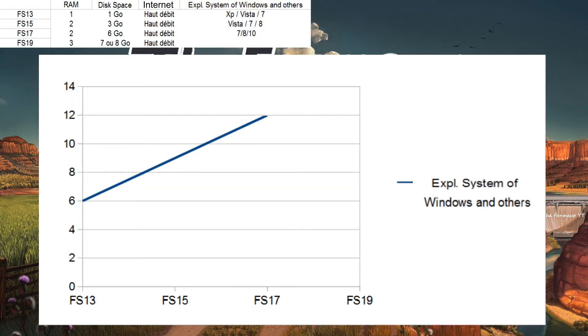For the operating system on Windows: Farming Simulator 2013 supported Windows XP, Windows Vista, and Windows 7. For Farming Simulator 2015, it's Windows 7 and Windows 8. For Farming Simulator 2017, we have Windows 7, Windows 8, and Windows 10.